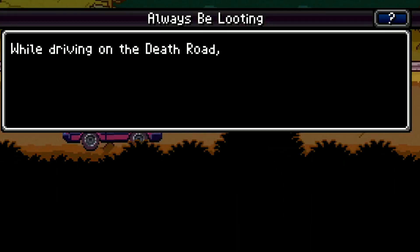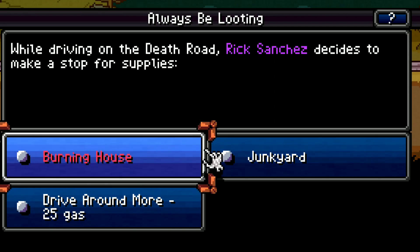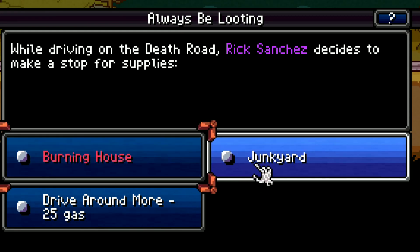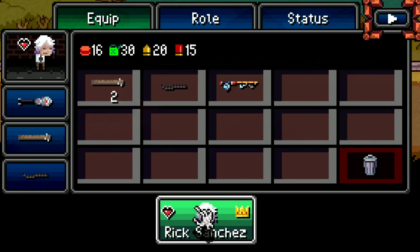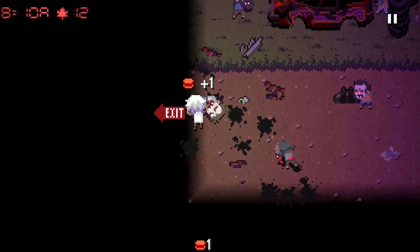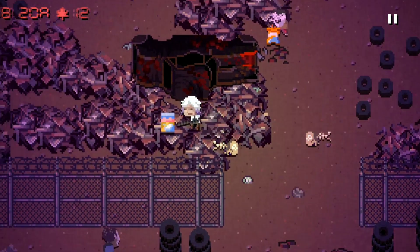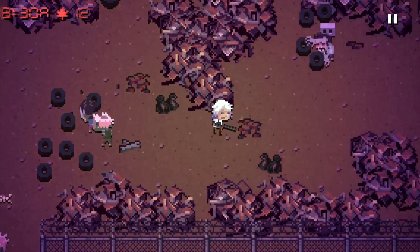Even in the post-apocalypse, I hate Mondays. While driving on the death road, Rick decides to make a stop for supplies. We definitely need supplies — the junkyard most likely has gas, which would help us out. The burning house is probably not very safe. Let's go to the junkyard. There's some food over there — let's grab that. We need more people to join us on our quest. Rick might die at any second. There's a lot of food here in this dump — why is there so much food here? I'm not getting mad at that; I'm pretty happy we're finding food.